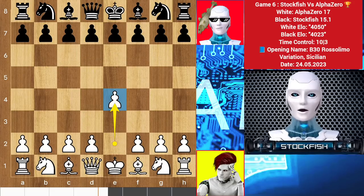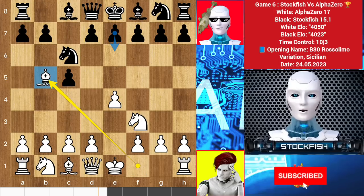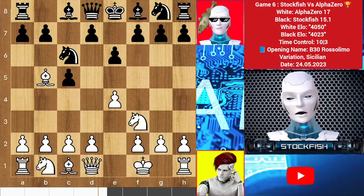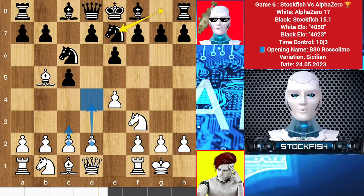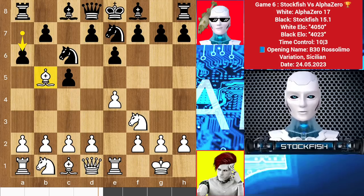Alpha started with e4, we have c5, knight to f3, knight to c6, and bishop came out to b5. Here you can play the Rosolimo Attack, the bishop fianchetto of the Sicilian Defense. I chose to play e6. Alpha played castle, knight to e7. He can play the Alapin variation of the Sicilian Defense, or d4 directly, but he chooses to play rook e1. Then a6 — bishop a4 will cause health issues.